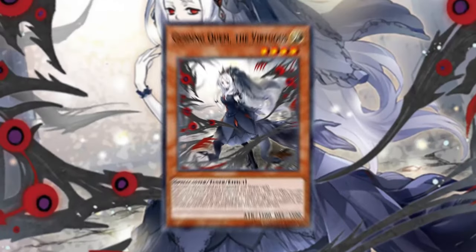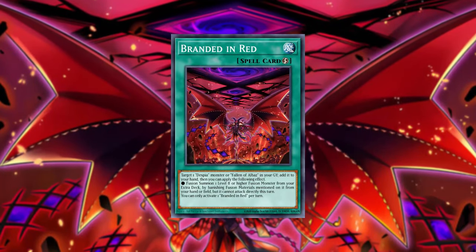Then you can summon Qwem, set Branded in Red, and dump an Albus from the deck. It pretty much provides you with almost full combo through an Ash Blossom.